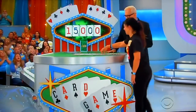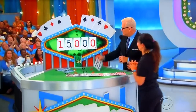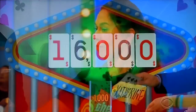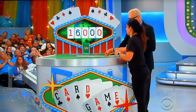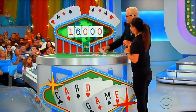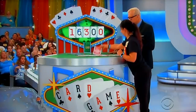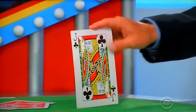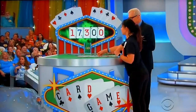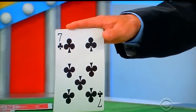Go ahead and start picking a card. She draws a 10 — let's put $1,000 up there, $16,000. She keeps going. She draws a 3 — let's make it $16,300. She's going to keep going — a Jack, $17,300. She's going to keep going — a 7, now it's $18,000.